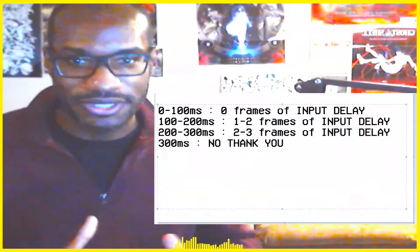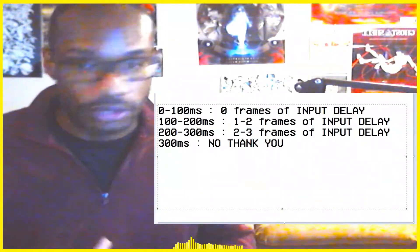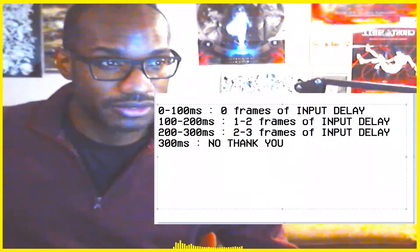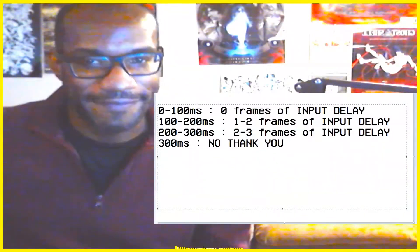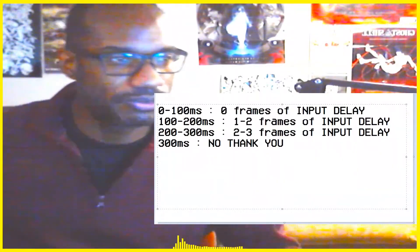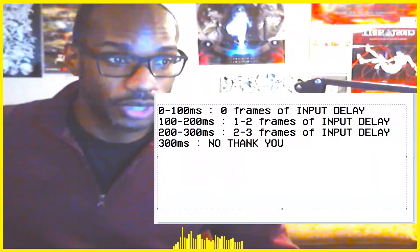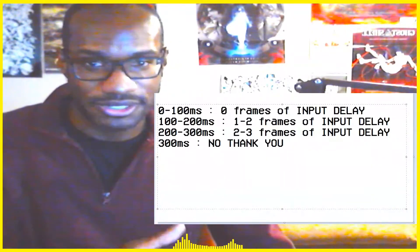Here are the amounts I use when playing people online using Code Mystics' rollback netcode. Zero to 100 milliseconds: zero frames of input delay. 100 to 200 milliseconds: one to two frames of input delay — I might put it up to two if I feel it's a little too shaky or choppy. 200 to 300 milliseconds: two to three frames of input delay. 300-plus milliseconds: I'm good, I'm not going to do it.